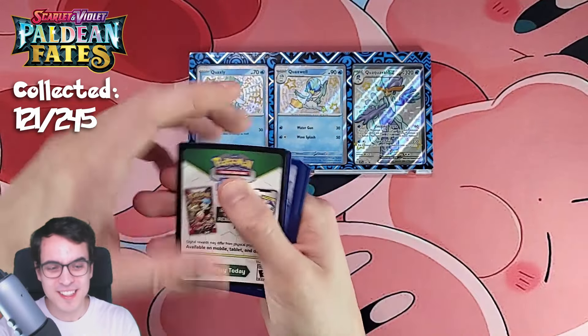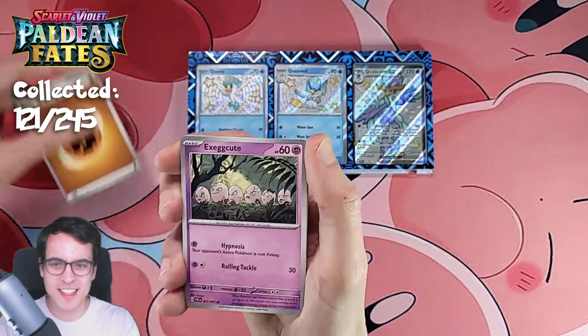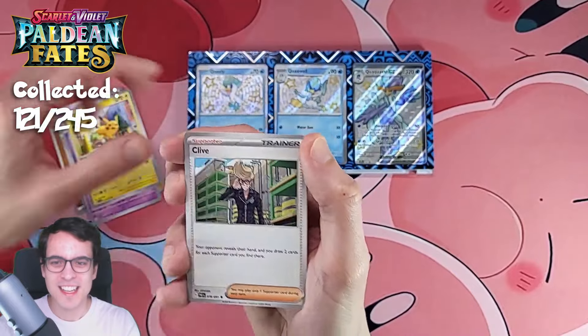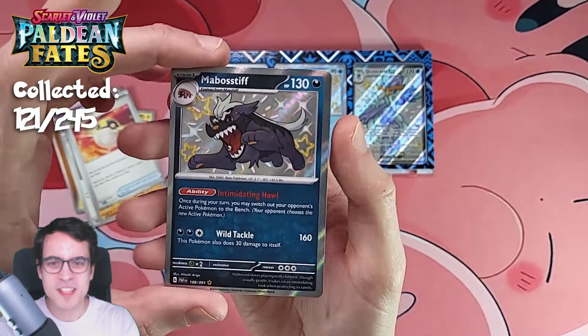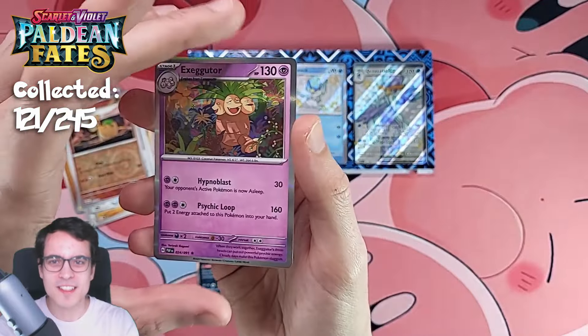Final pack — can we get some final pack magic in the Quackoval EX Premium Collection box? Clive, a Primeape, Ultra Ball, a Mavostiff shiny — let's go! We've got a Numel and an Executor.